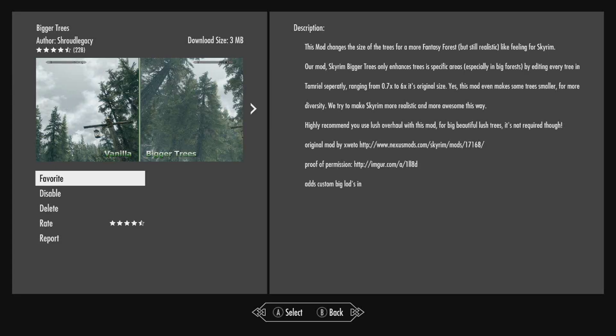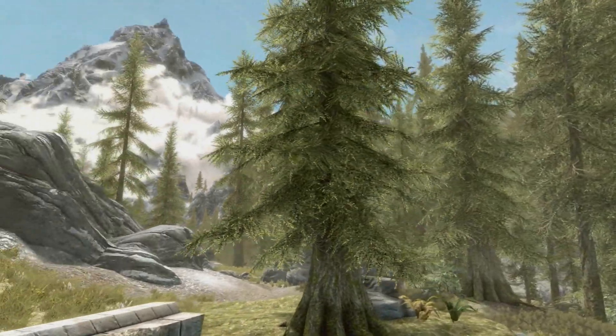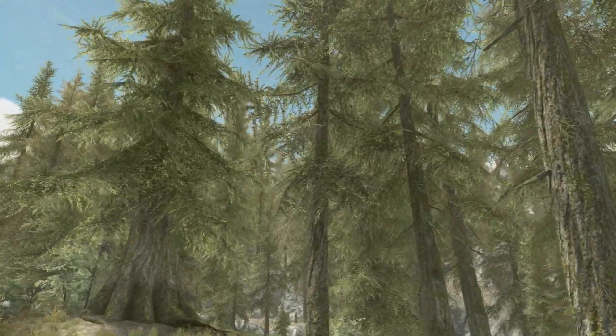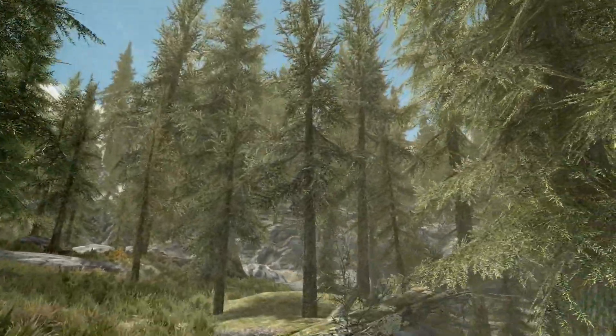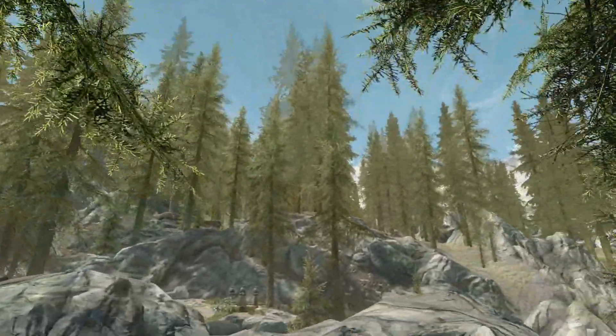Coming in at number 3 is going to be Bigger Trees. This is literally what it says — it says it on the tin. As you can tell by the footage, the vanilla trees are kind of boring. There's not a lot to them; they basically are like sticks with leaves on. Now with this mod, at only a download size of 3MB — which is basically nothing — everything immerses you so much more. The trees actually are huge, big, beefy trees. You can tell they've been there a long time and everything is well looked after, especially with the weather effects going through different parts of the land. You can tell which kind of trees are what, and it just basically pushes Mother Nature in your face.